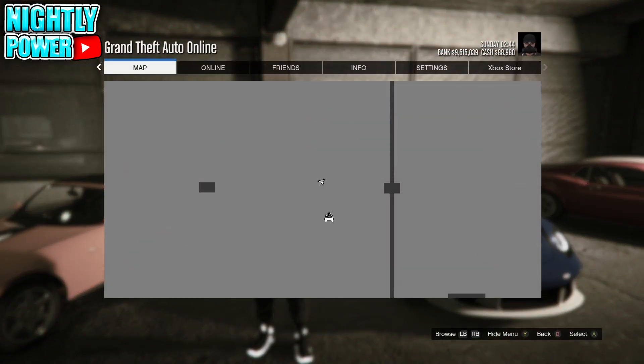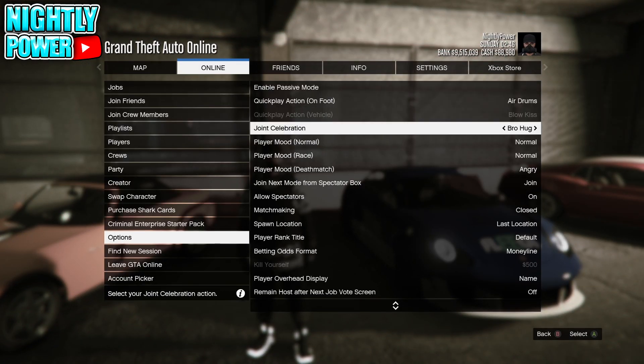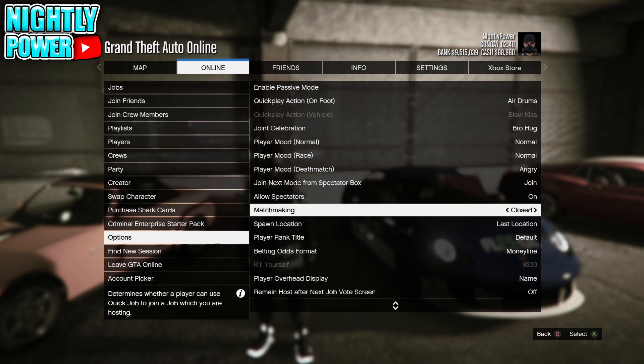For this next step, open up the pause menu, go over to online, scroll down to options, go to matchmaking, and set matchmaking to closed. Now once you have all these settings, you can move on to get yourself glitched out.